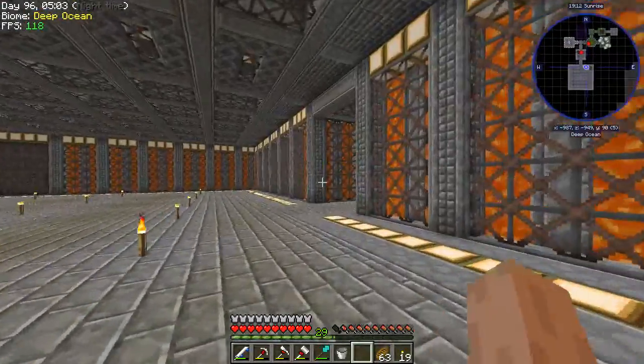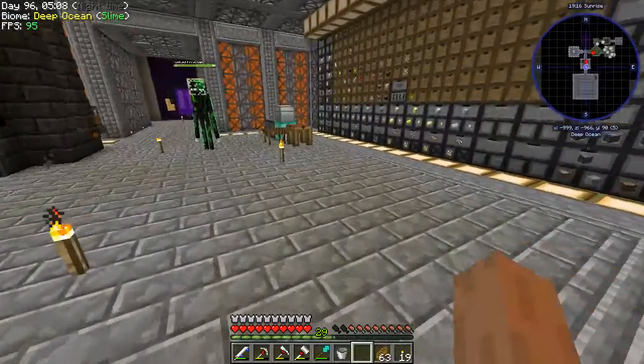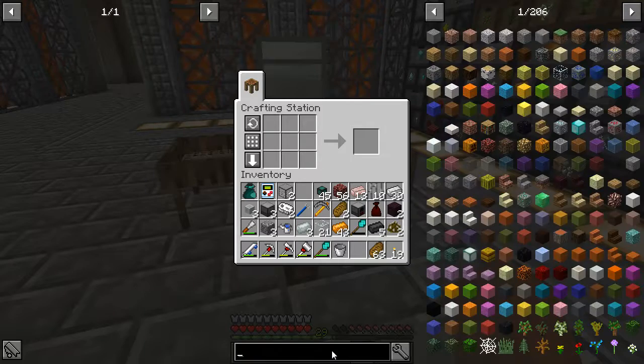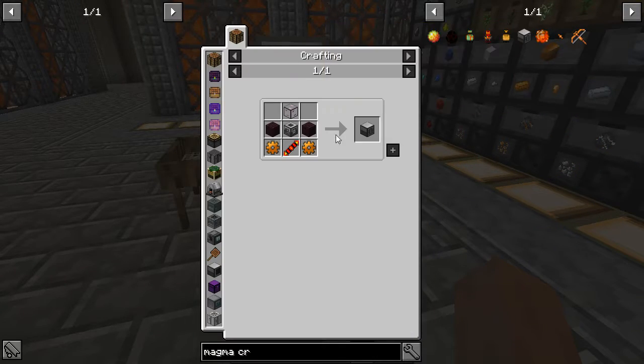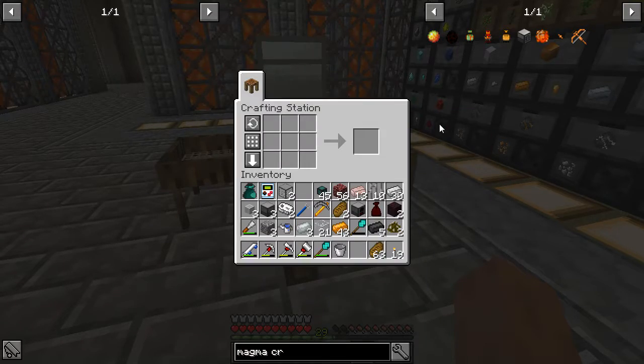I just want to make the magma crucible and fluid transposer — those are the last two core machines I normally use for Thermal Expansion. And the crucible — remember the machine frame, tin and iron.